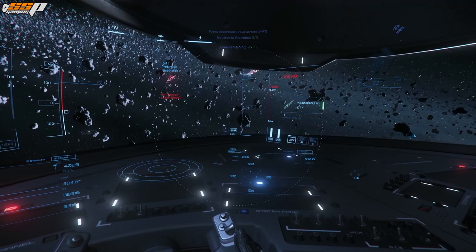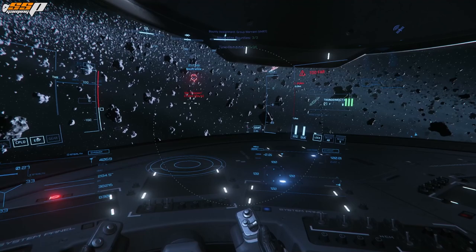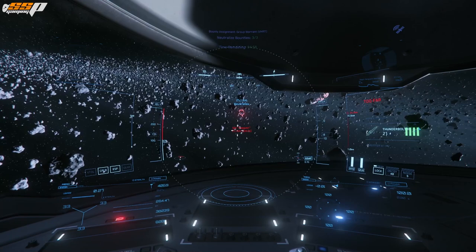To recap your controls: middle mouse button enters missile operator mode; right mouse button cycles your missile types; the G key selects how many missiles you'd like to fire at once; and left mouse button fires your missiles.